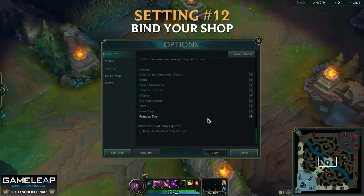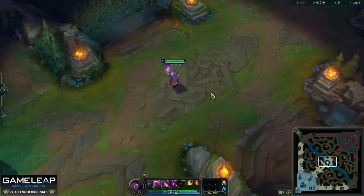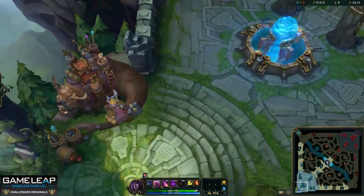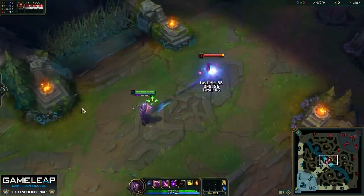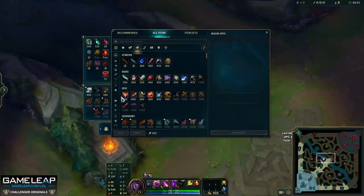Setting number 12 is quite simply binding the shop. I know some people who even used to be in Challenger and they don't have their shop bound to a key. What they have to do is move their mouse over to the shopkeeper, click on his head, and that opens the shop. But what about if you're not in the shop and you're laning against someone, or farming, and you want to know how much gold you need for your next item? This is an absolute must.